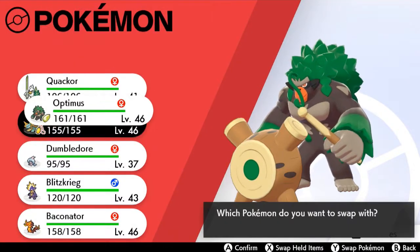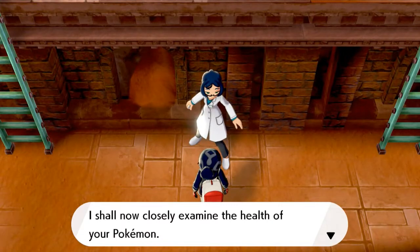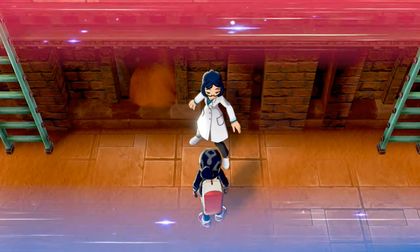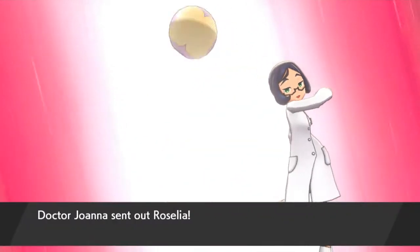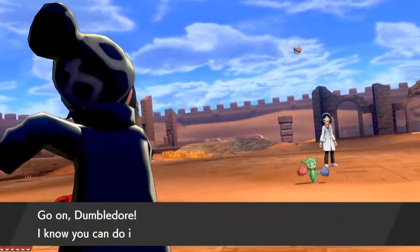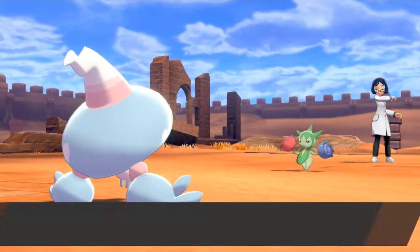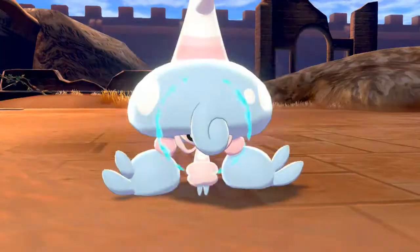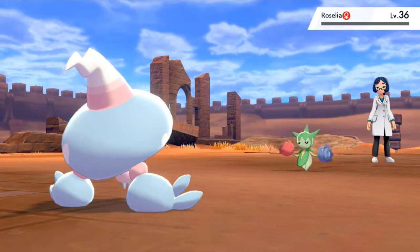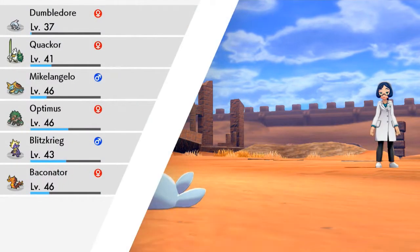Let's go right ahead and switch out our Pokemon. I kind of want to start off with Dumbledore — the goal is to actually level it up and evolve it into its final form. Joanna would like to battle, and she's going to be coming out with Rosalia. Let's see what ends up happening when Dumbledore takes care of her with the Psy Shock attack. We're not fast enough just yet — there's that magical leaf. Here comes Psy Shock attack for the win. And there goes Rosalia.